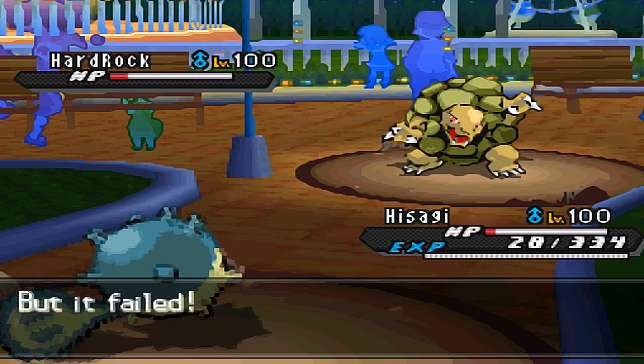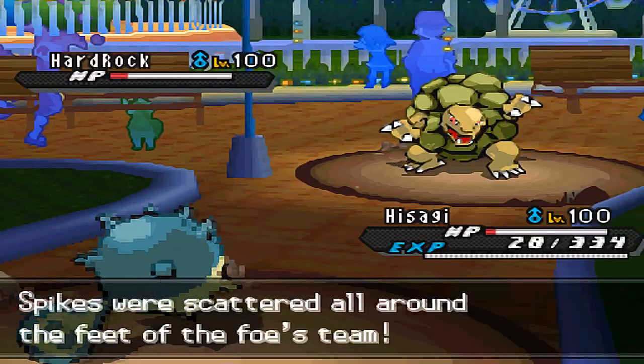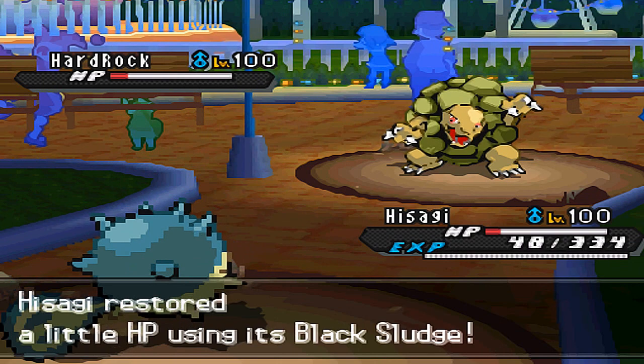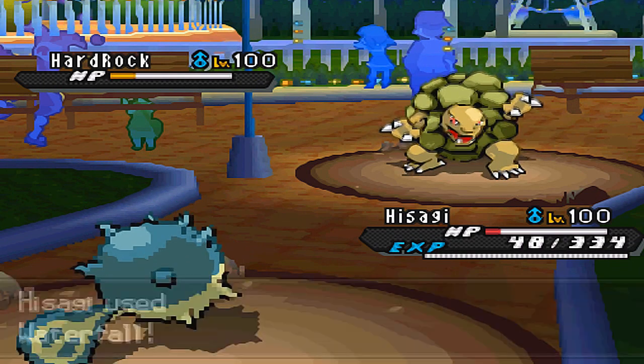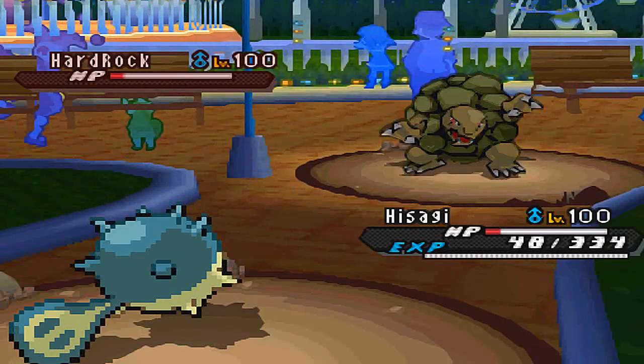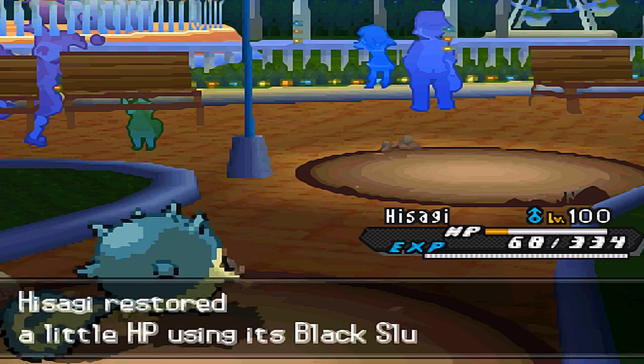So I'm just going to set up another layer of spikes, anticipating him to go for the second punch. Afterwards I'm going to switch up my moves, because I think it would be more detrimental on his side to have two layers of spikes than to have one layer of spikes up and a weakened Qwilfish to deal with. That's why I finished off Qwilfish with Waterfall at that particular amount of HP.